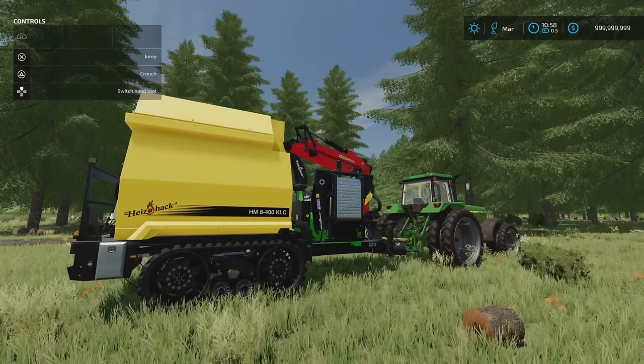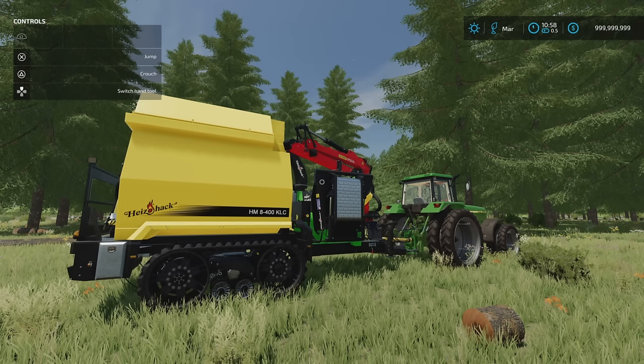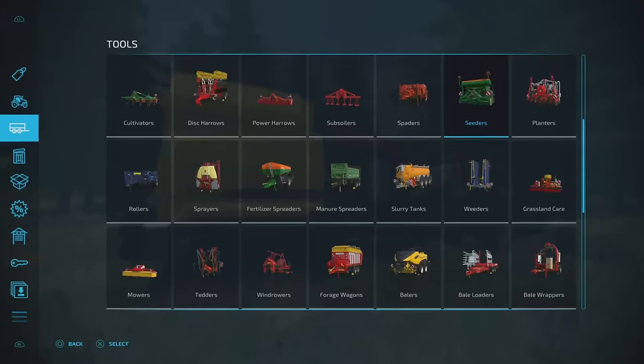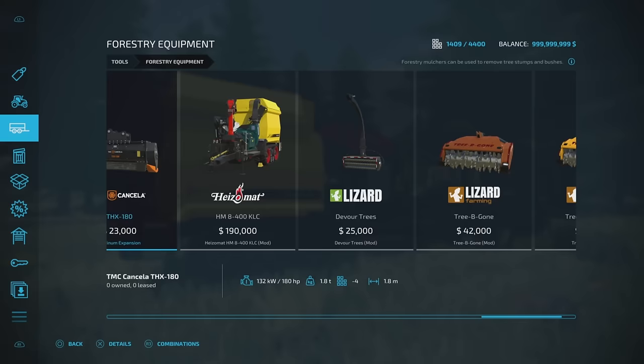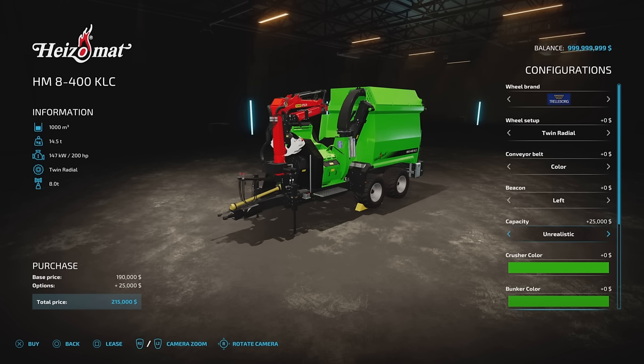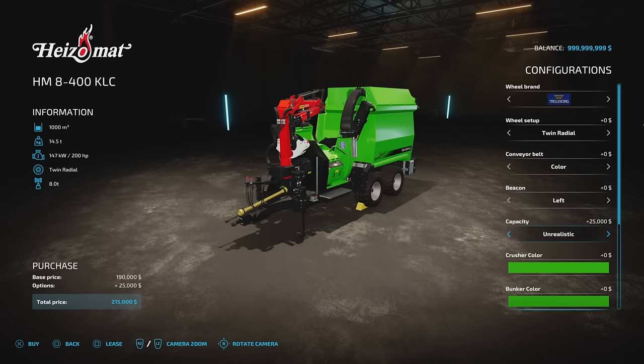Next we've got this very cool looking piece of equipment — the Heizomat HM8 400 KLC by HR Forst und Fahrzeugbau. 17.19 megabytes download, 11 slots on console. There is a tracked version and there is an unrealistic capacity version. This is a wood chipper — nice compact unit. You'll find it under forestry equipment. 190 grand, 200 horsepower required. For capacity options, you've got realistic at 16,000 litres, or unrealistic at a thousand — which is a thousand thousands, so that's a million litres.